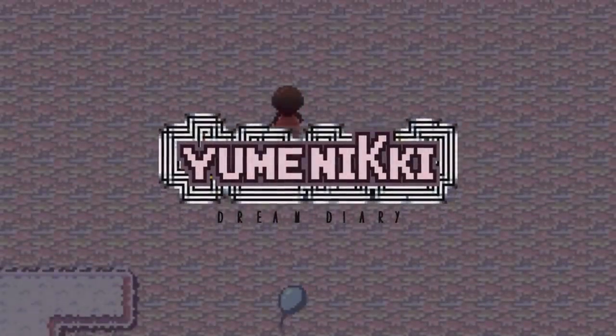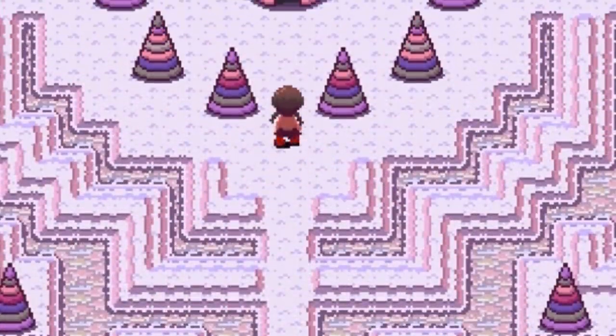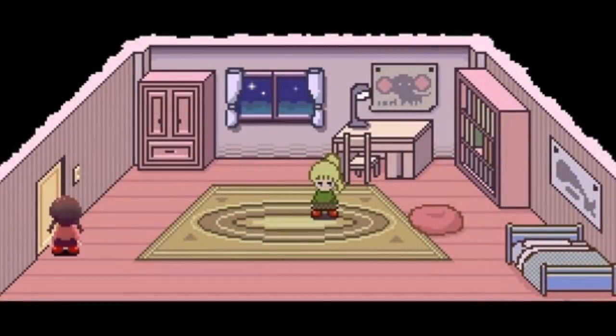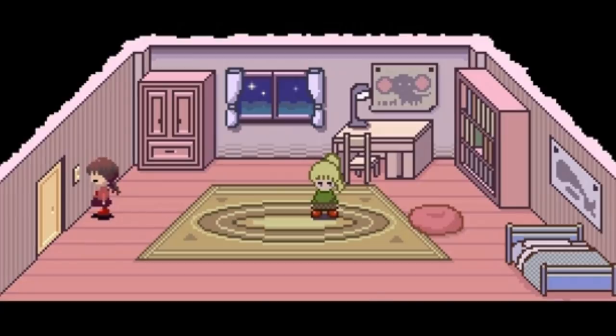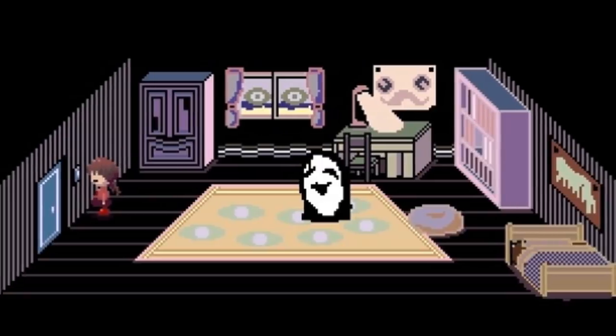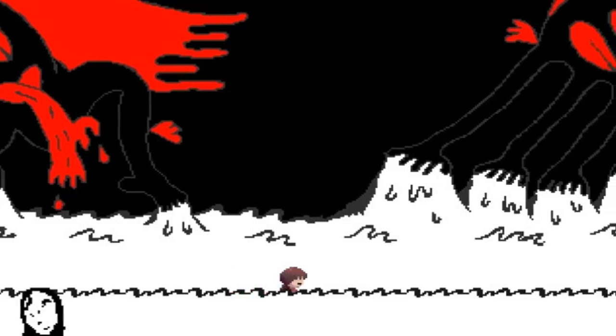Yume Nikki and Nightmare House 2. During the 2004 psychological horror Yume Nikki, when you visit the Pink Sea, you can venture into Poniko's house and switch off the main light. Doing so gives a 1-in-64 chance that the player will be greeted by a creepy-looking character known as Uboa, which if you touch, will whisk you off to an utterly bizarre, disturbing, and creepy endless world.